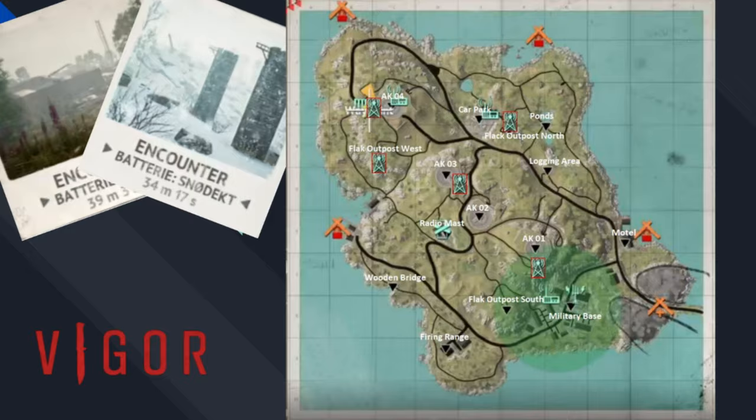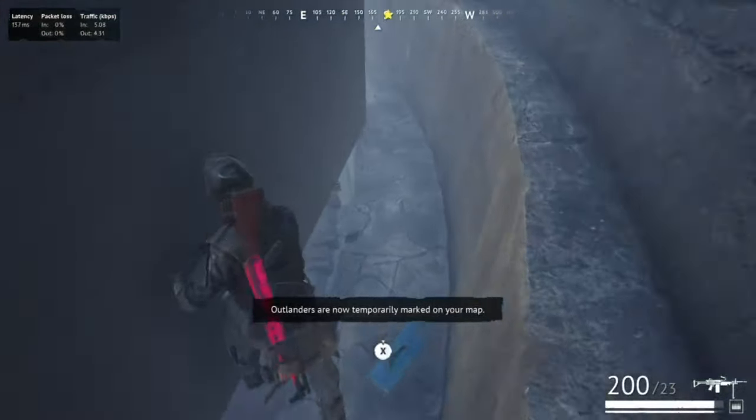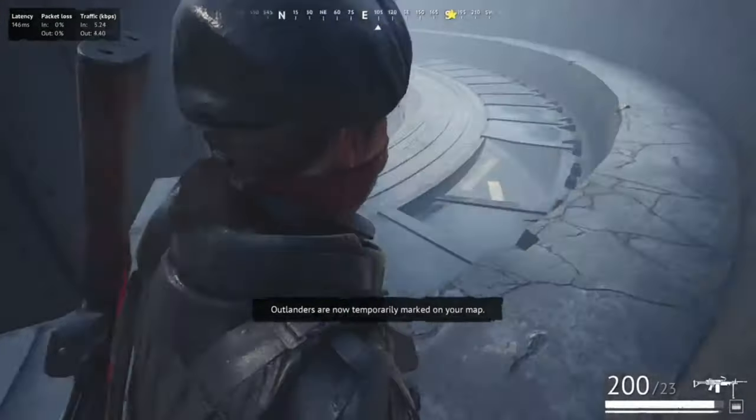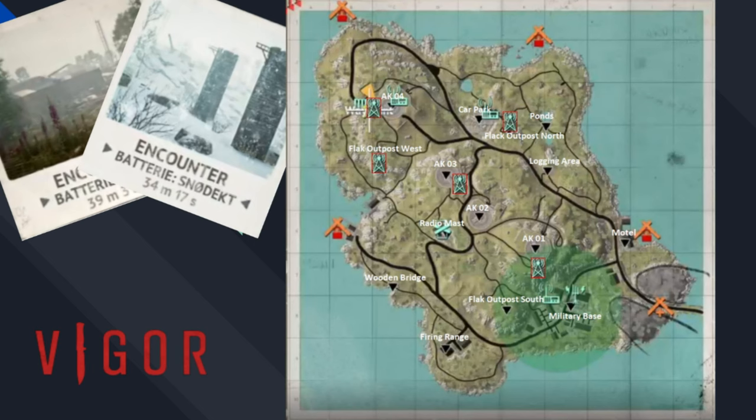If you haven't looted anything in Draug, you can't open the exits. Most of the signals are pretty exposed. The ones at the outposts give a little cover, but don't be fooled — you're actually a sitting duck inside that bunker area. For the spawn at cannon number 1: if you spawn at the military base or motel, you're not necessarily the closest person because it's difficult to get up there. The bunker walls make it hard to reach the signal spawn, and people who spawn at the firing range usually have a better chance of getting there first, since they can go up in a straight line.